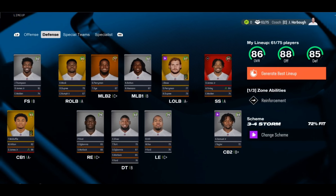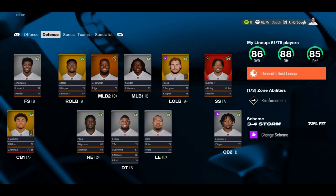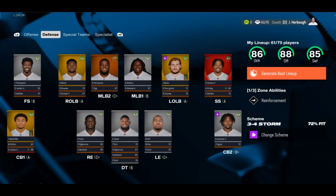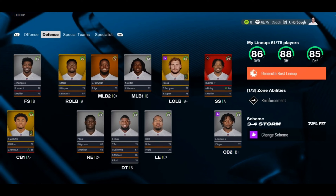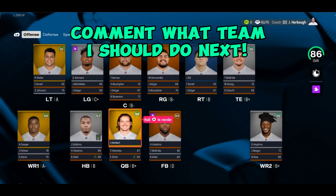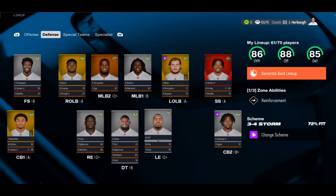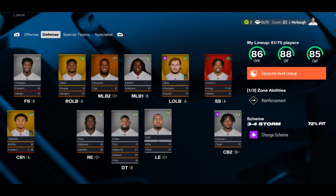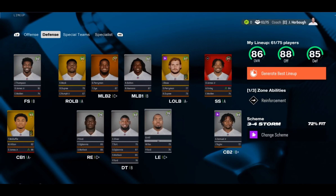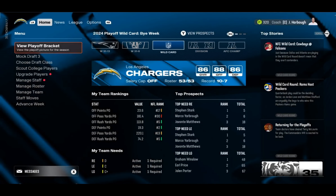This is a speed rebuild video so we're going to sim the season. My record prediction: this team has a ceiling of 13-4 and a floor of 11-6. I feel like this team can win the division, but the Chiefs are insanely overpowered in Madden. I'll go with my prediction of 12 and 5 — you guys can comment your prediction. Without further ado, let's sim the season. The simulation is almost done — mock draft number three — I wonder how we did.